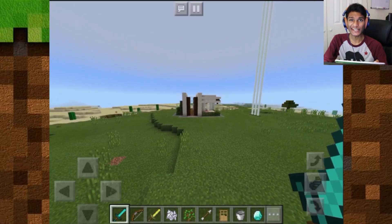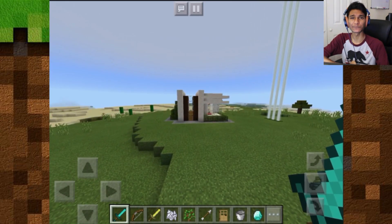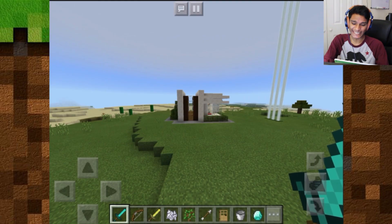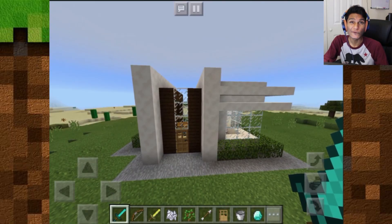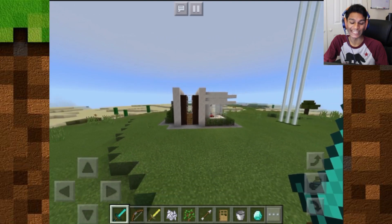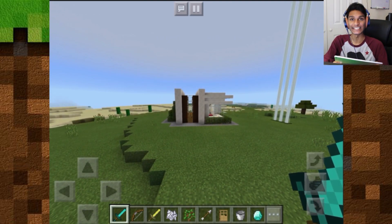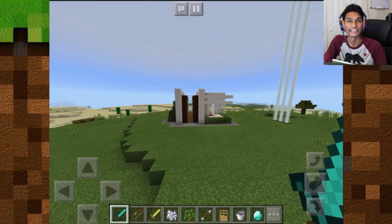Yo, how's it going guys? Welcome back to another Redstone Map Showcase here in Minecraft Pocket Edition. Today we're going to be taking a look at this very compact modern house that is filled with tons of cool secrets. This thing uses a lot of redstone to hide all of its goodies out of sight, away from your enemies or your sneaky friends who try to steal your items.